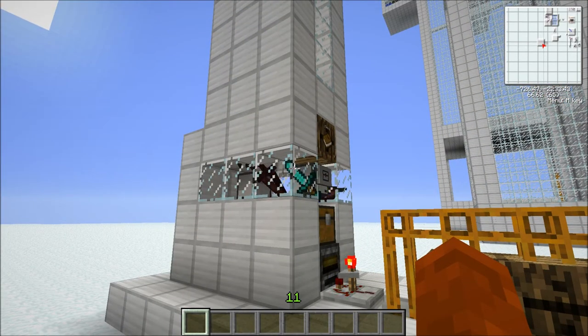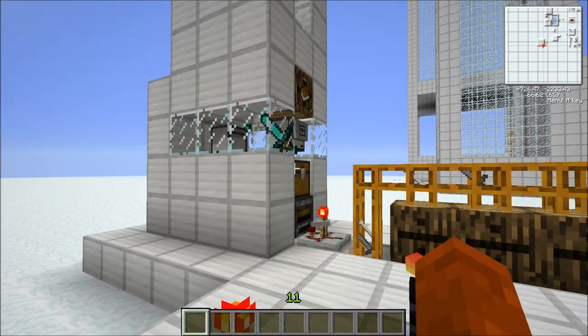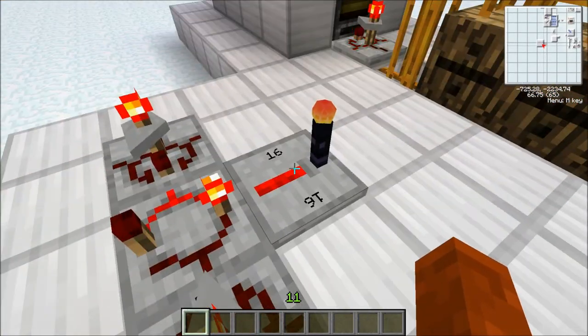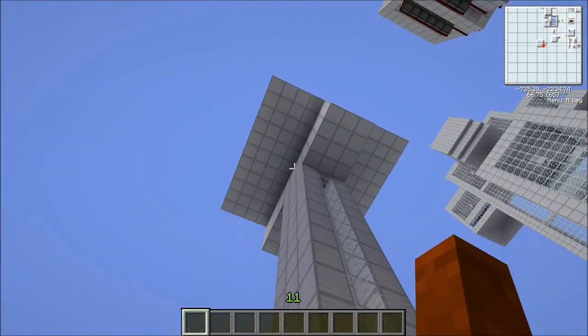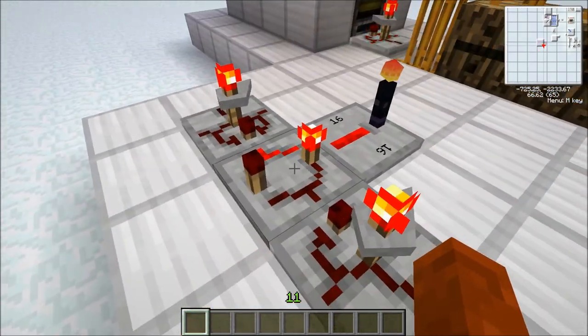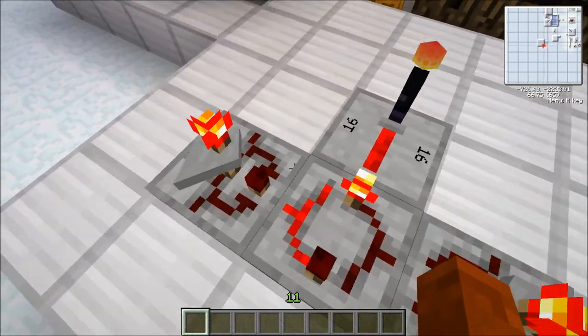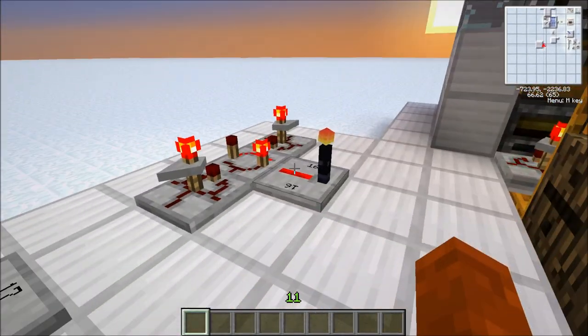So it basically cuts the time the spawner is on for by two thirds. This then stops mobs building up and means you can just leave it to run for as long as you like. I would just like to point out that this thing here is a redstone transmitter and that's just transmitting a signal up to the spawner. Also I'd like to say that these timings aren't the absolute most efficient — they are just ones which I found which work and make sure the spawner doesn't build up.